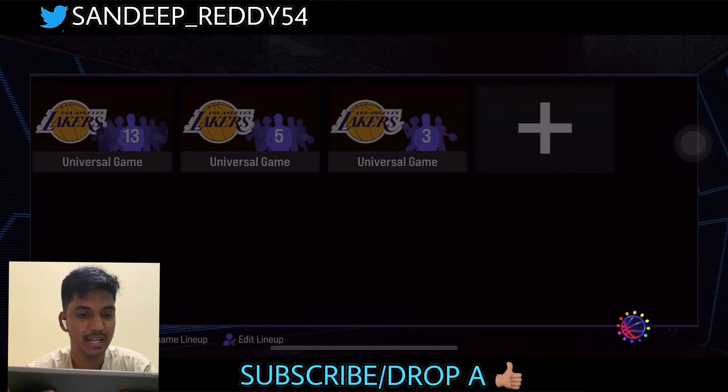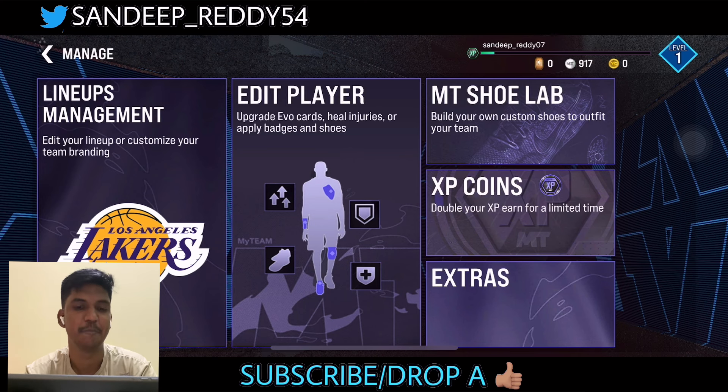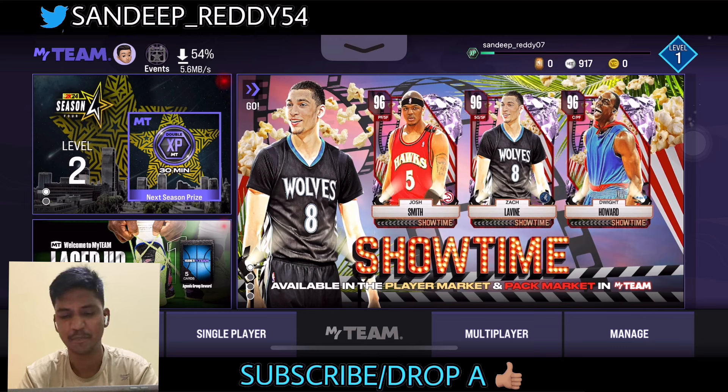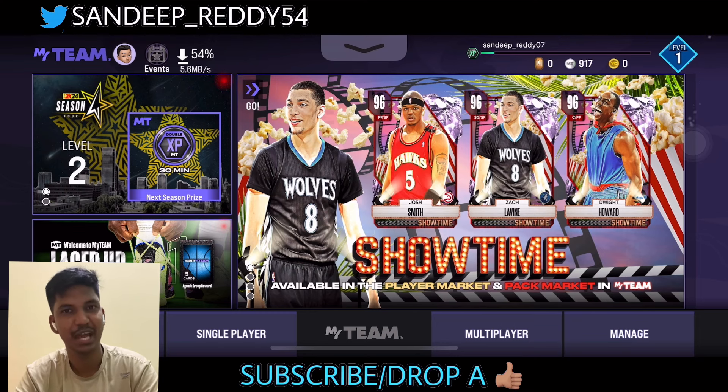Look at my team — we've got Derrick Fisher, Jeremy Lin, and Alex Caruso at the SF position. That's it for today's video guys, I hope everyone enjoyed. Please drop a like, and if you want NBA 2K24 MyTeam content, let me know in the comments. This is a new game for me — thank you very much!